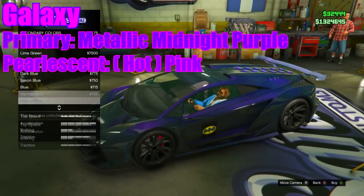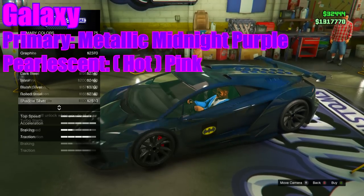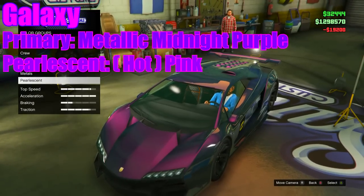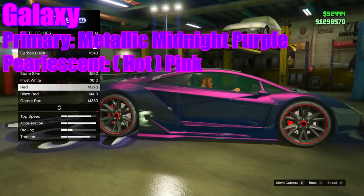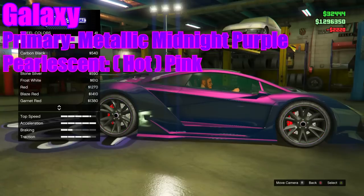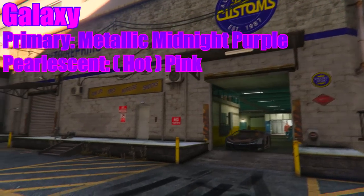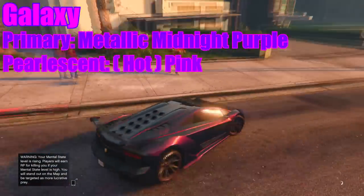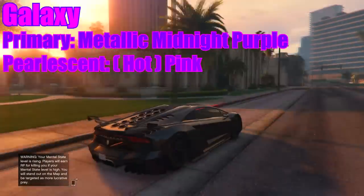What you want to do is set your primary color as metallic midnight purple. Once you've done that, make your secondary midnight purple as well. You can also use hot pink if you prefer — I recommend putting some shade of purple or pink because it sticks out more. Then go back to your primary and make the pearlescent a hot pink, or if you don't have hot pink, use candy red or the other pink option — they look pretty much the same. Put whatever tire color you want on the wheels; I like using default tires in Tron Oaks with hot pink.